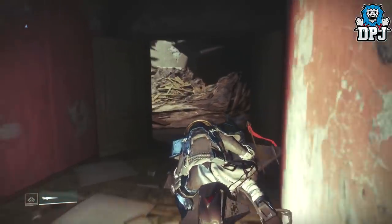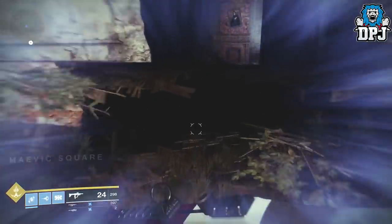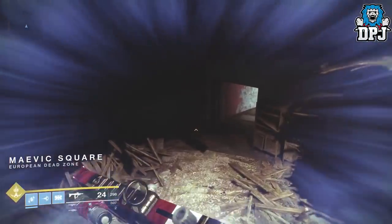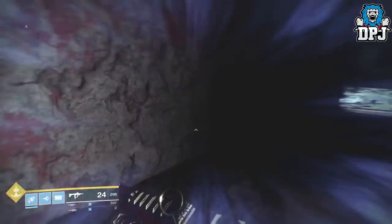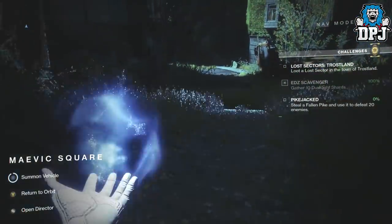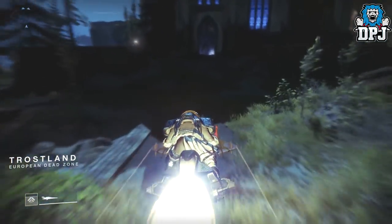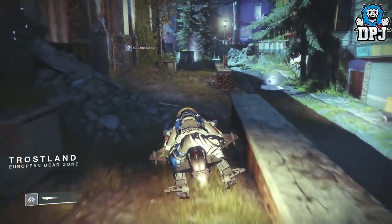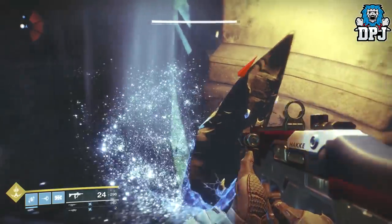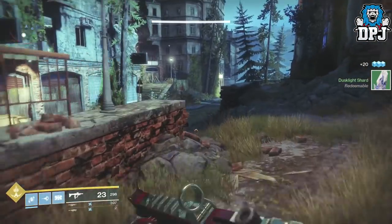I'm doing this on my Titan — I should have probably done this on my Hunter. You see the area loads up on the bottom left-hand side of the screen; that's what you're looking out for. When that happens you've basically loaded out of the first area. Then you want to simply turn back on yourself and head back to that same material. This works on any planet — as long as you can get out of the area and back in quick enough, you can farm any material twice, sometimes even three times.